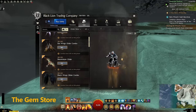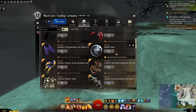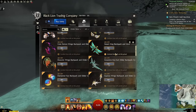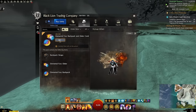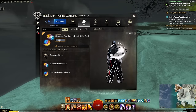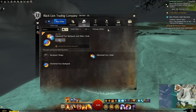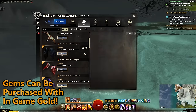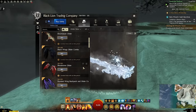Guild Wars 2 has an in-game cash shop offering a ton of different items and cosmetics — convenience and beauty. Many items increase bag space or provide faster travel. You purchase these using gems, which can be bought with real-life currency or exchanged from in-game gold, so if you earn enough gold you can exchange it for gems to purchase features you may like.